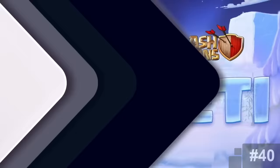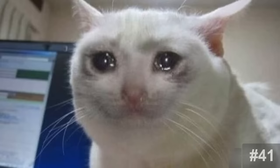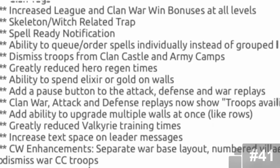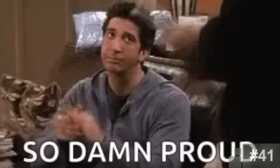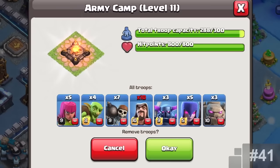Dismissed Troops from Clan Castle and Army Camp. Remember the days when we had to dump troops we didn't want in a goblin map? This isn't necessary today because you can easily remove the troops you don't want from a single button, all thanks to the community as stated by Supercell. It was extremely annoying dumping troops the old way, and being able to dismiss troops is incredibly helpful.